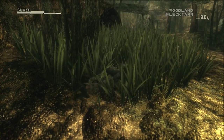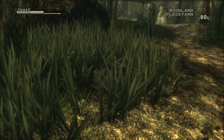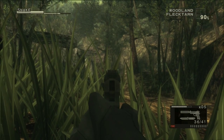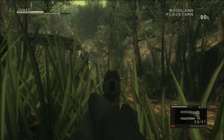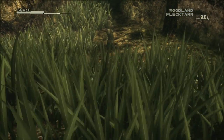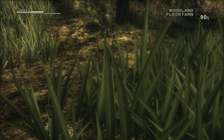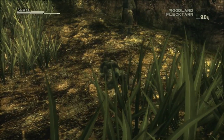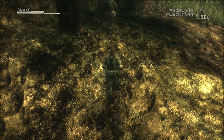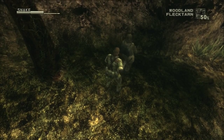This is Naked Snake, not Solid Snake. When you're in first-person view you can use L2 and R2 to tilt slightly left or right, and if you press them both at the same time you'll push yourself up a little bit. It's handy if you need a little bit of extra height to get a shot in. There are so many little control things that they don't even do in recent games.